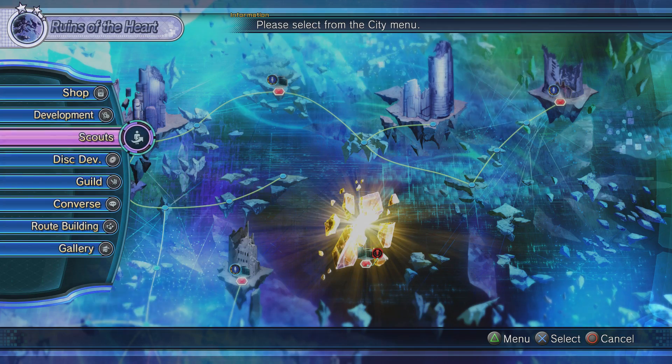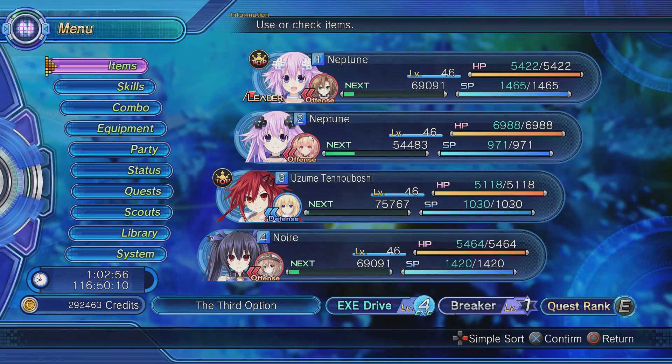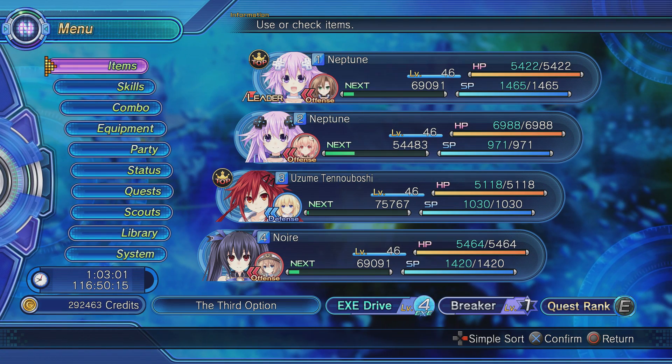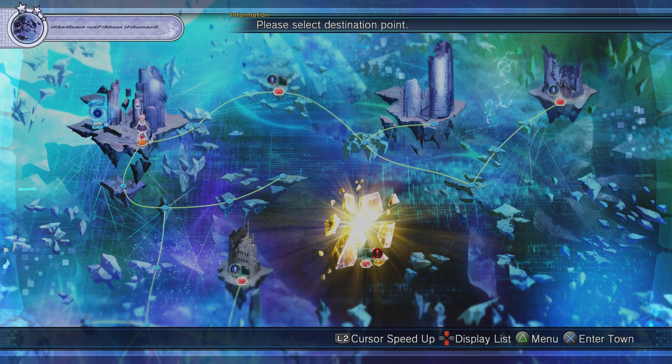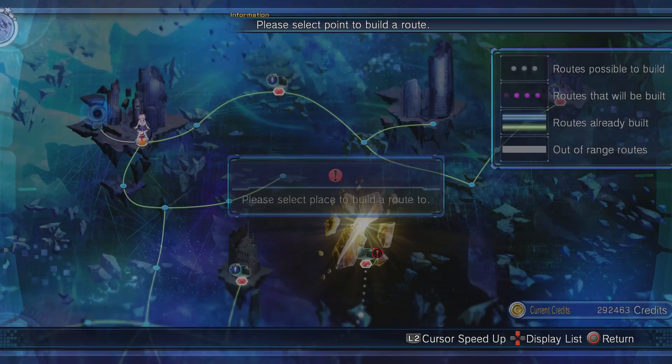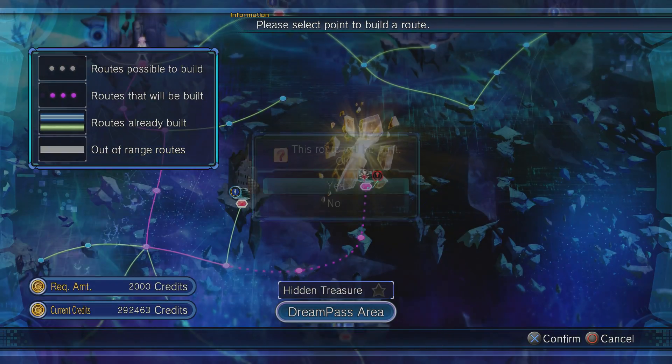Still no one to talk to, although we do... where is it? How do we have top with Uzume? This is what's confusing. I'm not quite sure. But anyway, what do we need to do? Route build — that's what we need to do. Route build. We'll look at the scouts.